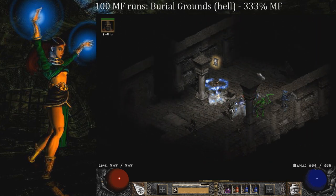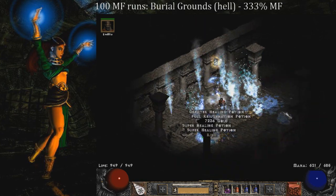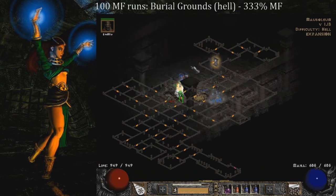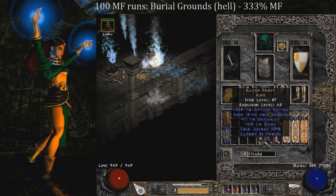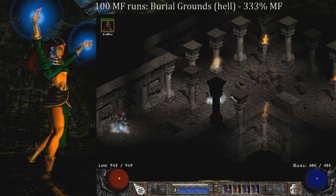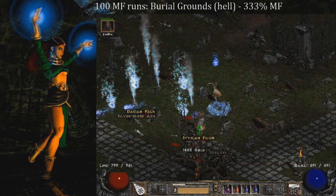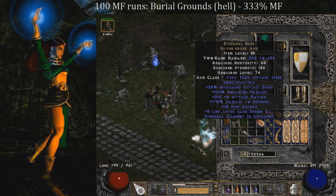Three runs later, going through the Mausoleum, I find a Ravenfrost on run 60 — a unique ring. I was hoping for a Stone of Jordan, but of course it ends up being a Ravenfrost or a Manald Heal. Sometimes it's an Angelic Ring. Either way, those are the three most common rings I tend to find. Then on run 64, four runs later, we find a 100 Poison Damage small charm.